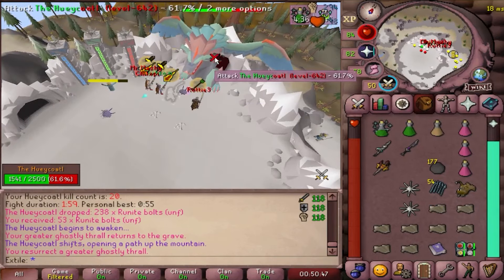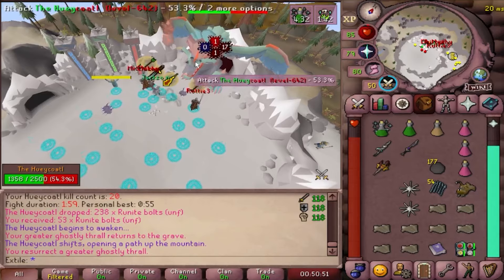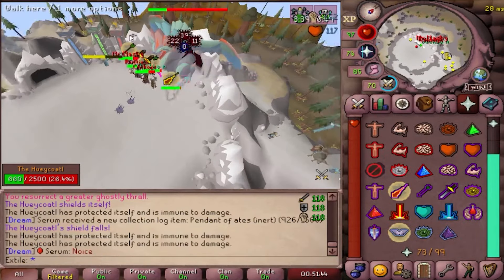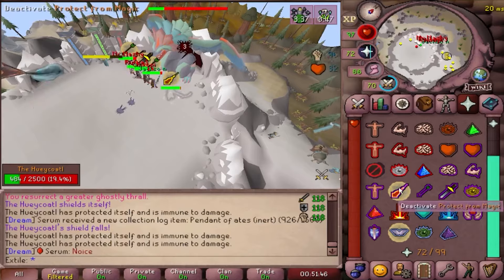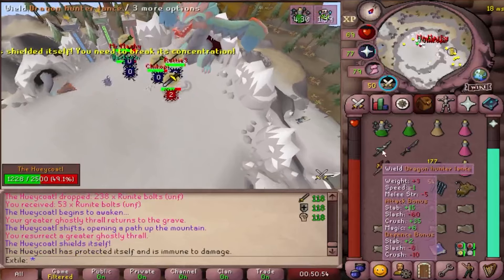If you have an odd number above three, it doesn't seem to matter much and the additional players can just fill in where they need to. That being said, the boss doesn't actually have any direct attack to pray against, so just run and crush it. The previous attacks will still be occurring, so be aware of them.